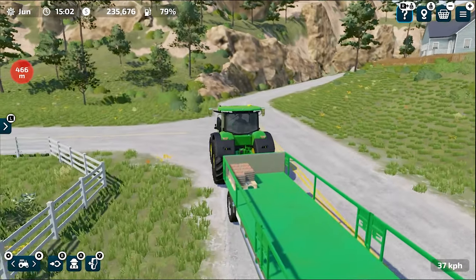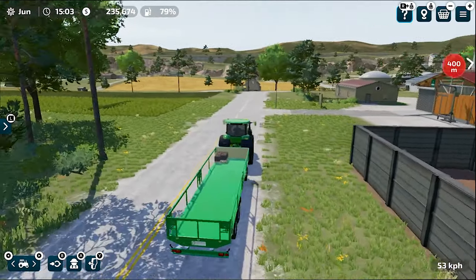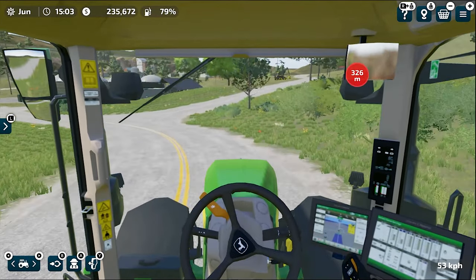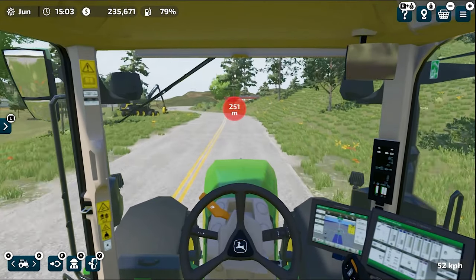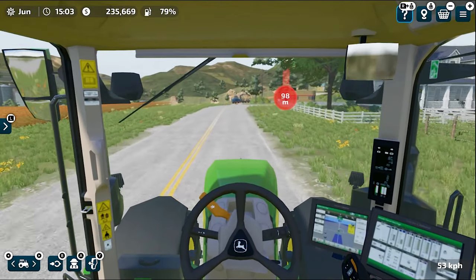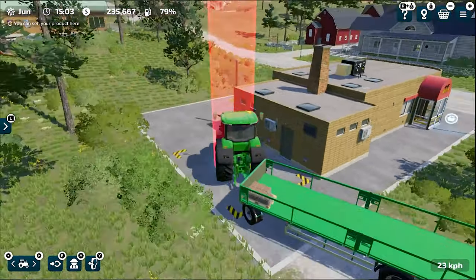You can see this pellet is now loaded on our trailer and we can move it to a selling station. Chickens are in my opinion the best investment you can make in early game because eggs are a very good source of income. I'm going to sell these chicken pellets even though it's not peak price time. If you have multiple pellets and can store them, that's the best thing to do. Currently I'm getting the best price at this bakery and the pellet isn't even full, but I'll sell it anyway.